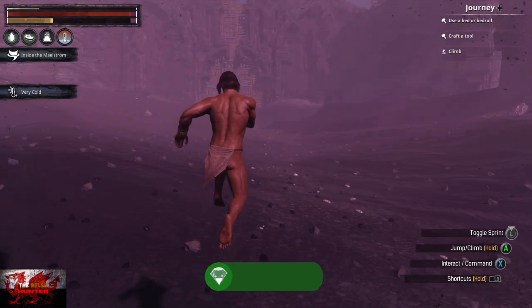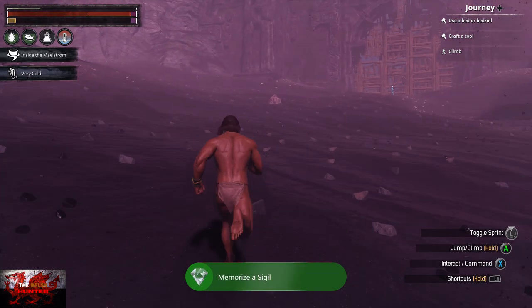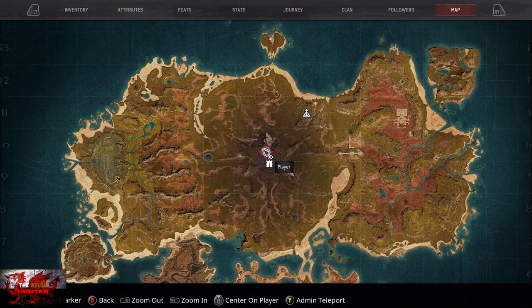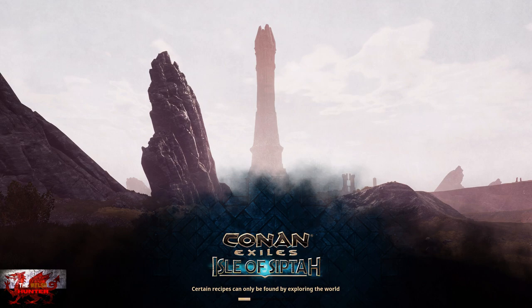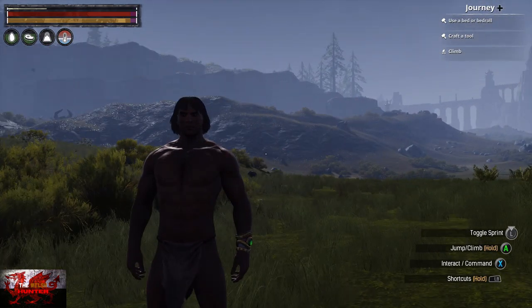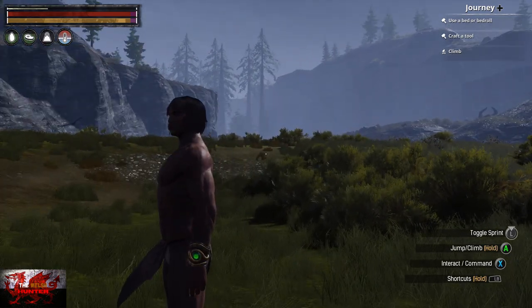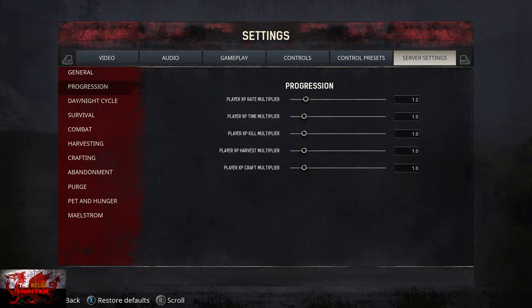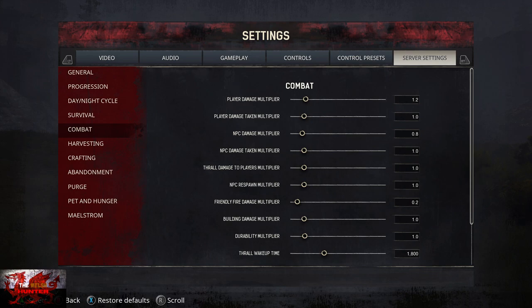Now what we need to do is defeat a summon surge. Go back onto admin panel — sorry, settings first. Go down to server settings, then down on the left-hand side to 'Combat'. Turn the player damage multiplier all the way up, and NPC damage taken all the way up — that gives us the big advantage. Then press B to go up once to 'Survival', and turn the stamina cost multiplier all the way down, so we don't get as tired when fighting.